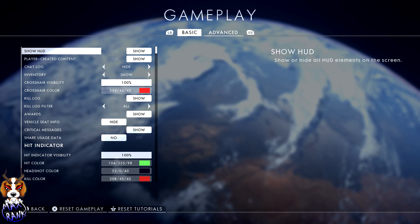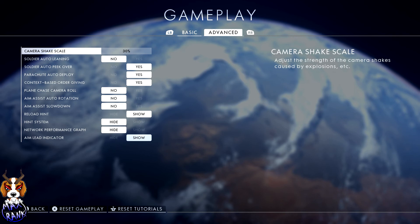The recent introduction is the camera shake scale — they added this recently. Turn that completely down to 30. There's nothing worse than the camera shaking and vibrating all over the screen. Soldier auto-leaning I also turn off, it drives me crazy. Everything else is the same, and you'll notice that aim assist auto rotation and aim assist slowdown are both off — we're going sniping with a regular gun so there's no need for those.